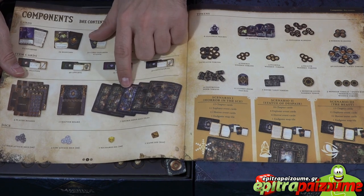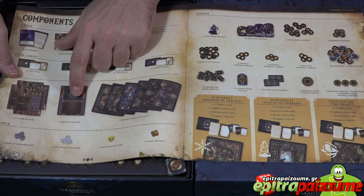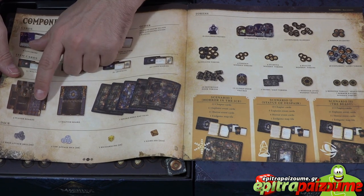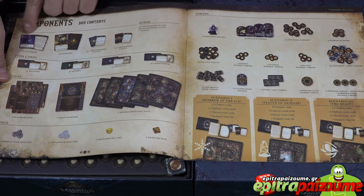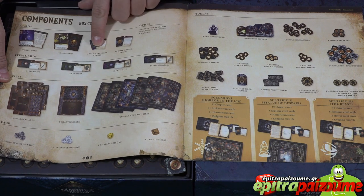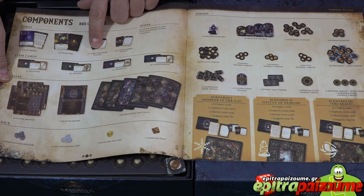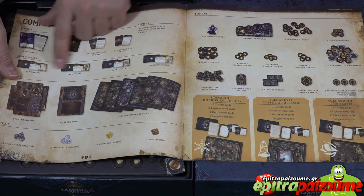There's a chapter board where we flip the cards going through the chapter. There are four player boards — recessed, if I'm not mistaken. Lots of cards: explorer cards, monster cards, the core explorer events, the core horror events, and then weapons.